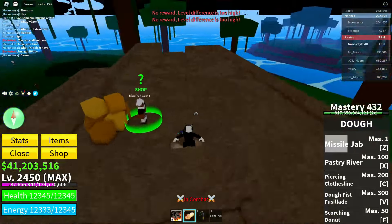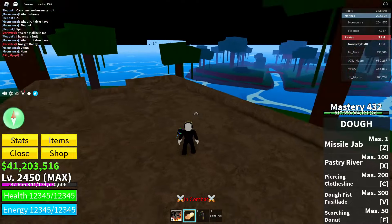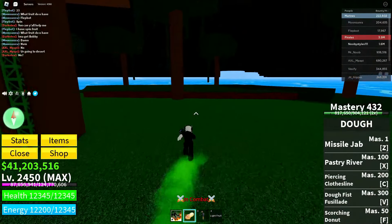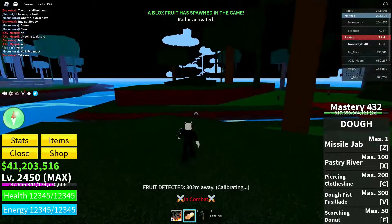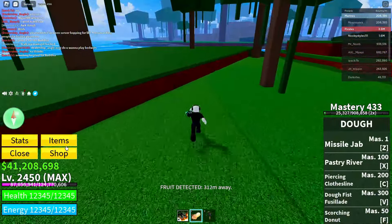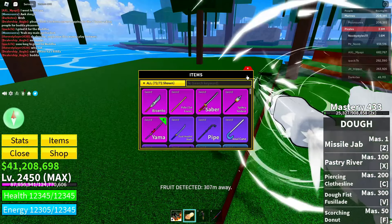All you have to do is get yourself a fruit. You can give it away or store it — it doesn't matter what you do with it. After that, go over to the boss area and defeat the boss. The boss isn't here so I have to wait for it to respawn. I'll just use a sword to slowly kill him.